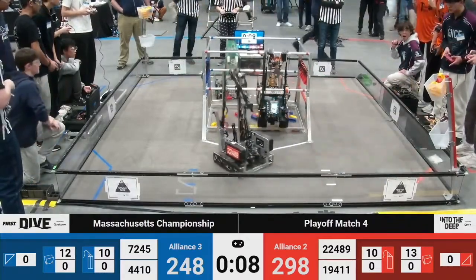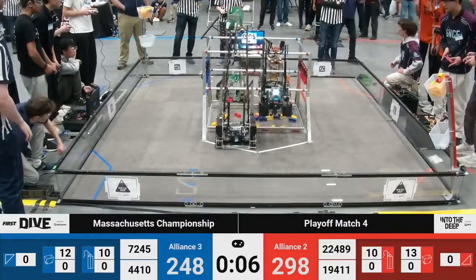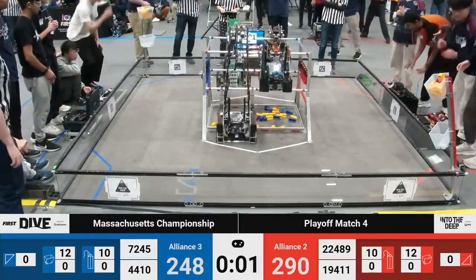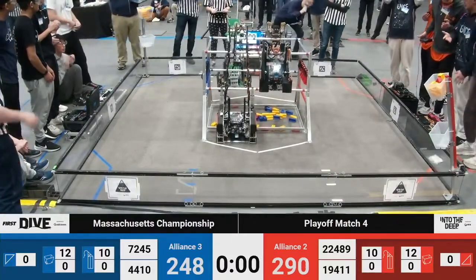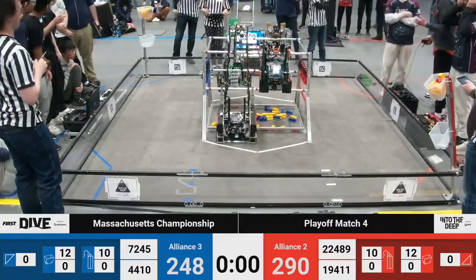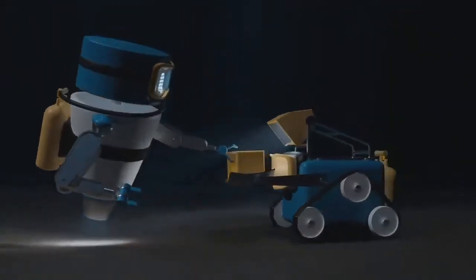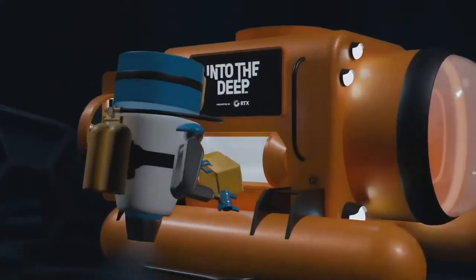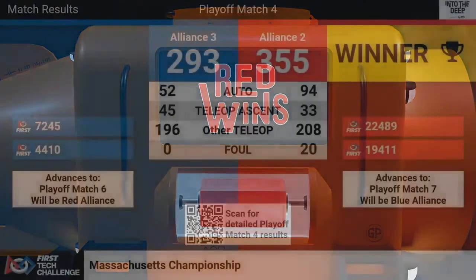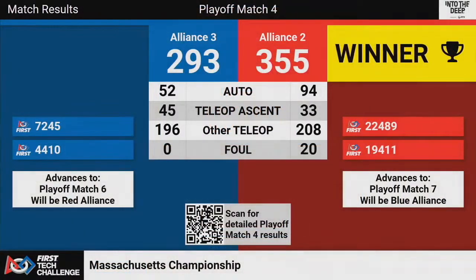Red Alliance looking like they made field contact on accident with only four seconds, so they don't have time to think as everyone starts climbing. Tech Tigers and 4410 both on the high rung with their teammates on the low. A Red Alliance victory! That's going to move Alliance number two to playoff match number seven. Blue Alliance — Alliance three — will be moving to playoff match six.